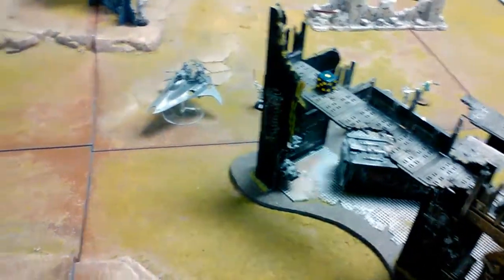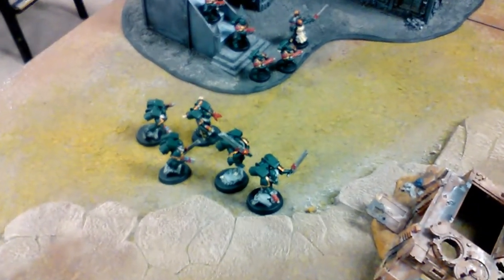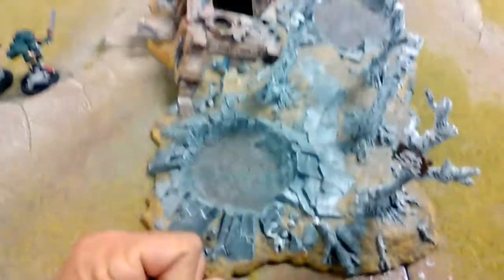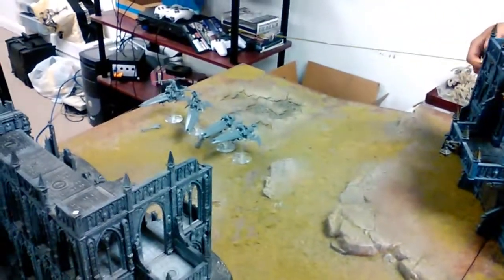During the Harlequins' turn, they did some psychic powers. Both Shadow Seers have Veil of Tears up. They were able to cast something like Enfeeble on a squad — Malediction against that unit, making them only snap fire at weapon skill one. One guy exploded in that squad. The Death Jester shot one guy, who blew up and killed his friend, and then the squad ran after failing their initiative test. The bikes moved over there.